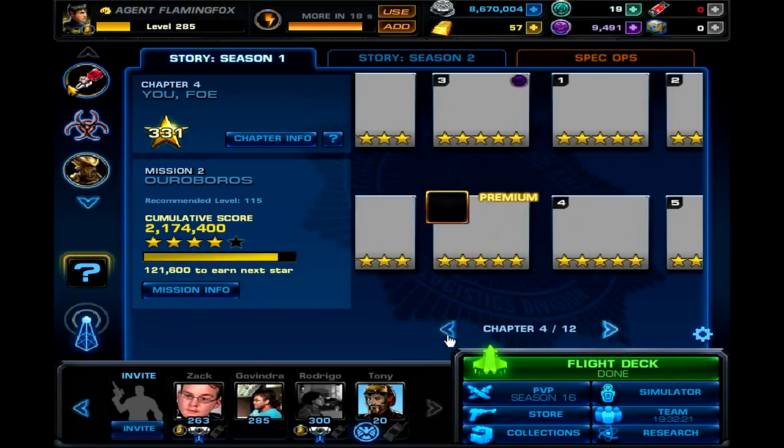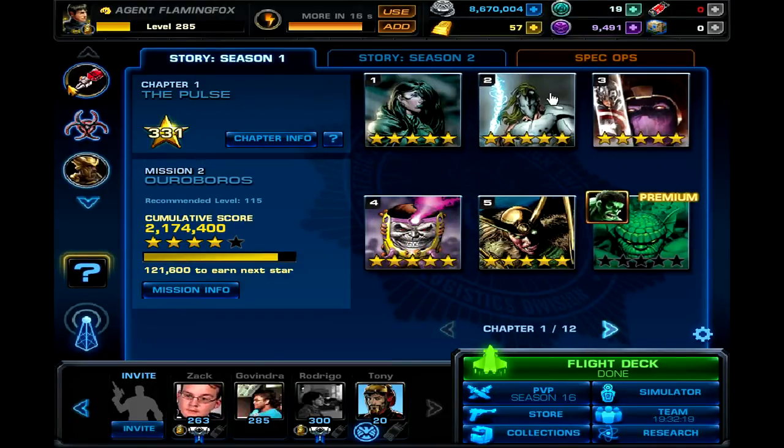Season 1. Each chapter has 6 missions per chapter, and there are 12 chapters in Season 1. Now, if you're able to 4-star each mission, you get 1 gold. If you 4-star each mission in a chapter, that's 6 gold.